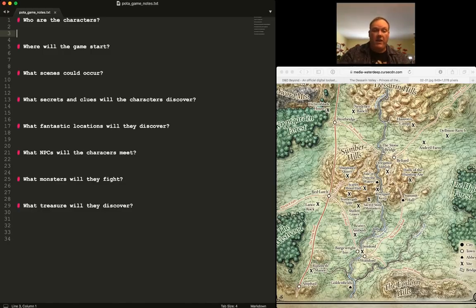So we have six characters. I keep a campaign worksheet right here — this is available on Sly Flourish — and it just lets me take notes and write things down. I'm going to be making a much better one with the folks working on Lazy Dungeon Master with me, one that I think will be even more useful.